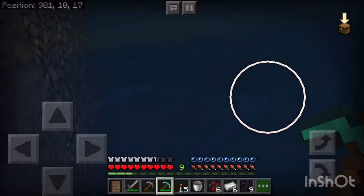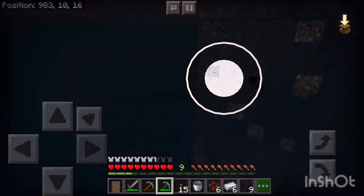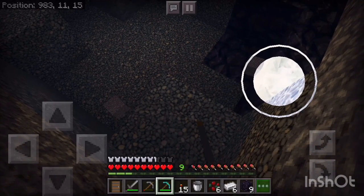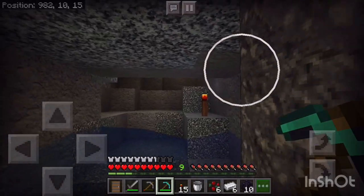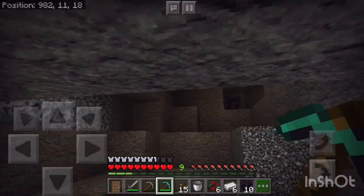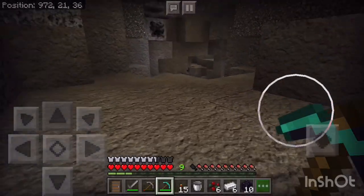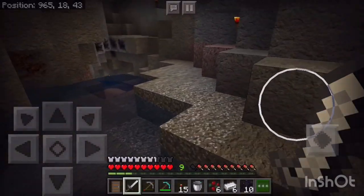I need one more. Alright, I got ten — let's get out of here. Hopefully I don't get lost again. Alright, we're on our way out. I'm not using my stone sword right now, I'm going to use my iron. I'm surprised nothing attacked me yet — that's good.